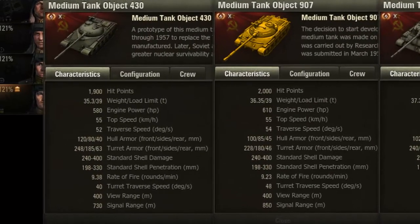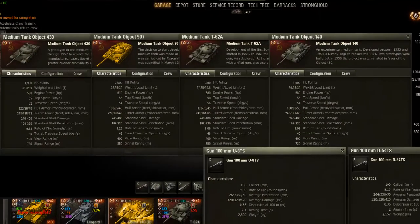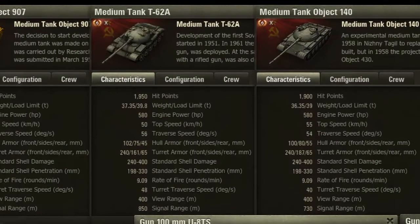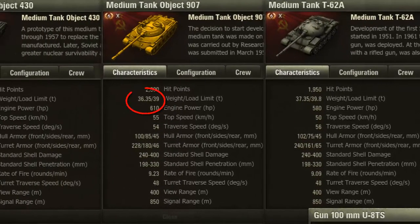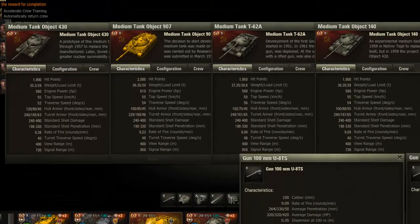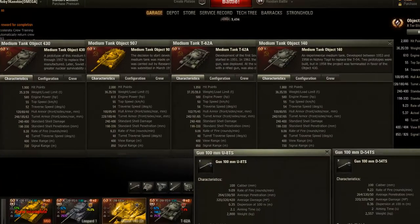The reason the 140 is picked above the others is mainly because of gun depression. All these tanks have pretty similar statistics. The 62A has better turret armor because the hatches are a bit smaller. The Object 907 is a bit faster and has better frontal armor. All the hull armors are listed about the same, except the Object 430 which has a bit more. But it's all about the different angles of the armor.